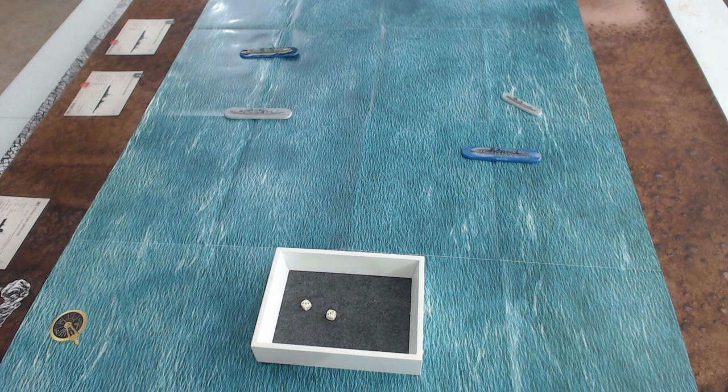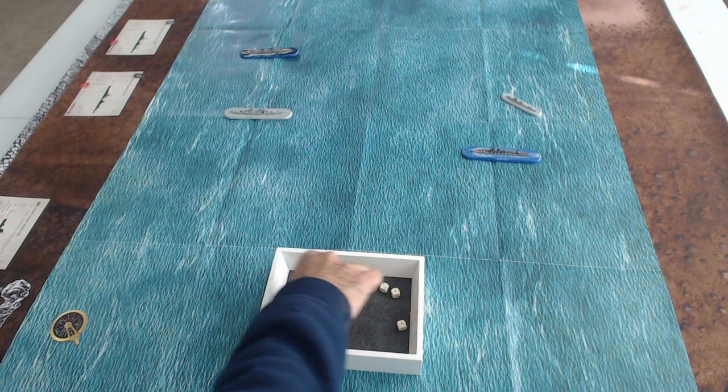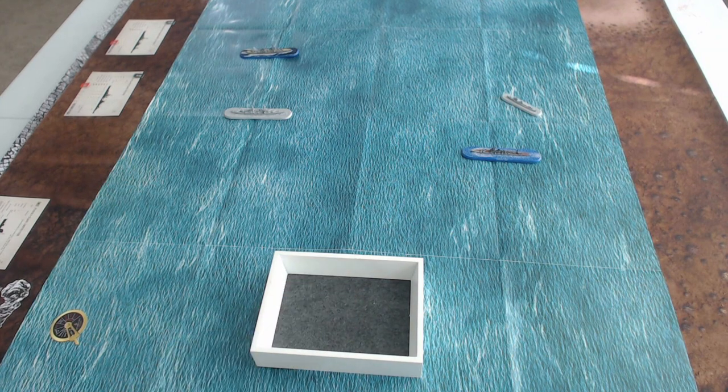Now the Portland attacks the Furutaka — also at short range at 16 inches, so no modifiers. The Portland has six attack dice. Rolling for fours or higher, we actually only score one hit from the Portland. The Portland has one damage die, and rolling it we get two — so the Furutaka is down two hit points.